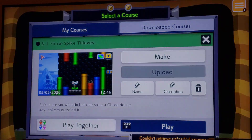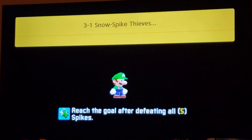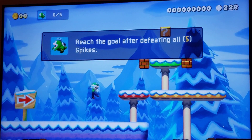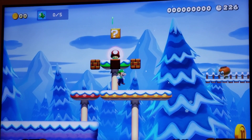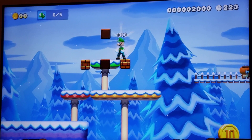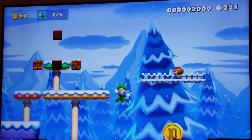So basically on the world map, you would beat this level first, and theoretically you're supposed to find the gi, and that takes you to the ghost house on my world. But you would never know that unless you're reading the descriptions and playing them in order via my uploaded courses rather than in my super world.